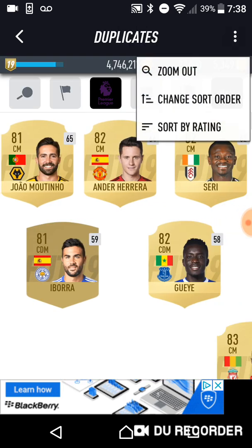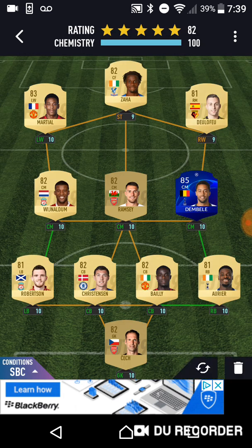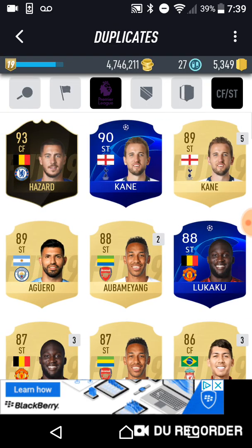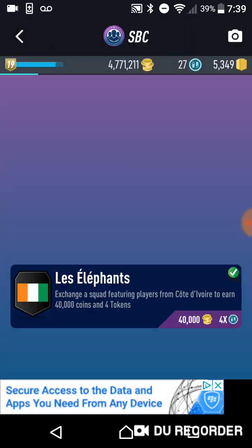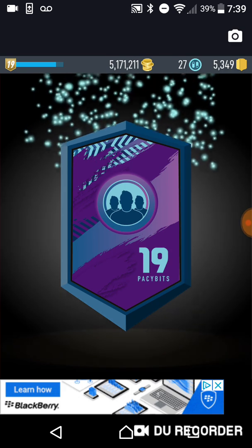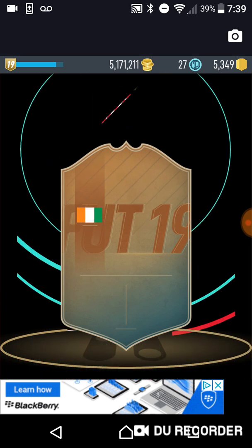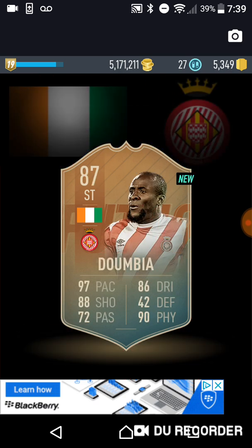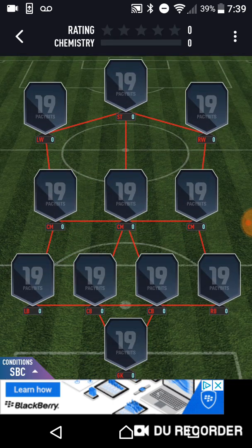You can change it by putting Dembele in there and one more. Yep, he works - Flashback Dembele completed, claim his card! If you guys are enjoying this content be sure to drop a like, comment and subscribe - that would be very appreciated. Flashback Dembele there for Girona in La Liga.